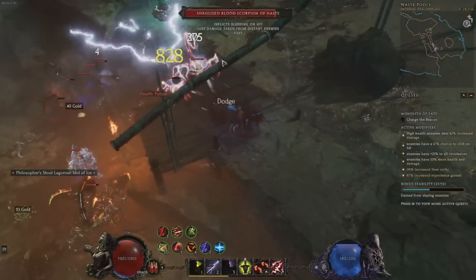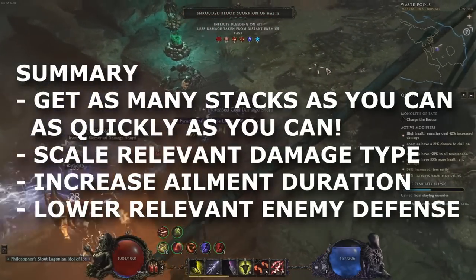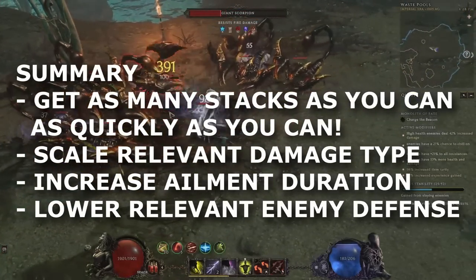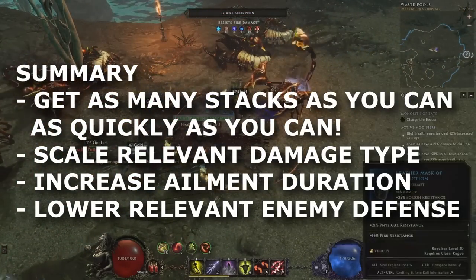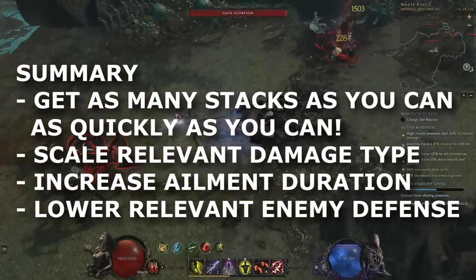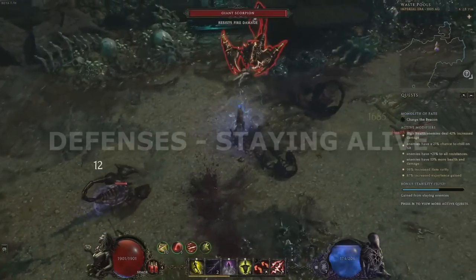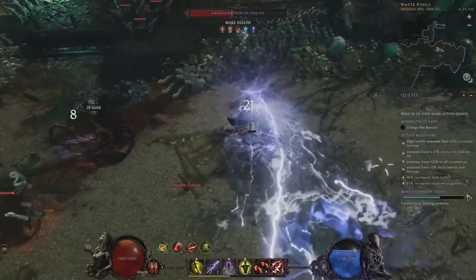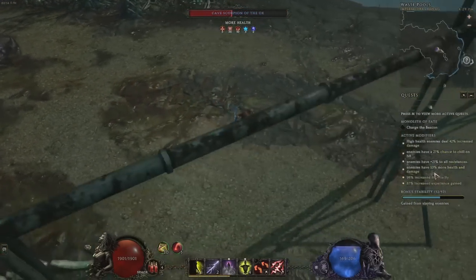In summary, damage over time builds apply as many stacks of your ailment as you can, as quickly as you can, and try to get percentage damage scaling for your ailment. Supplement by getting ailment duration and lowering enemy resistances of the right type. Now let's talk about the other side of the equation — keeping yourself alive. Here's a priority list in rough order that will help keep your health above zero.